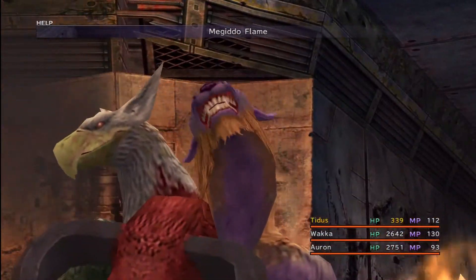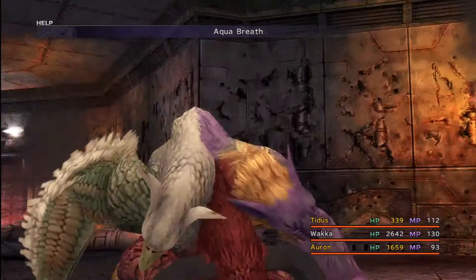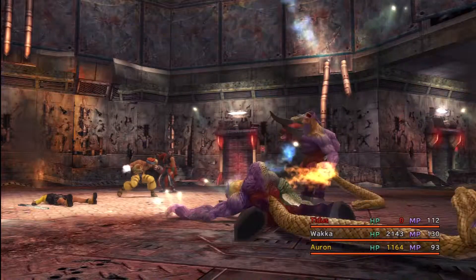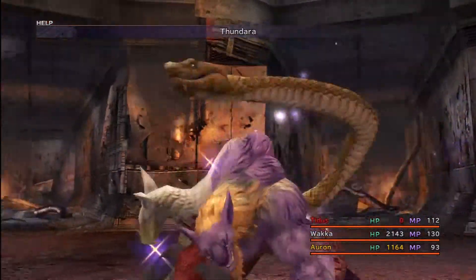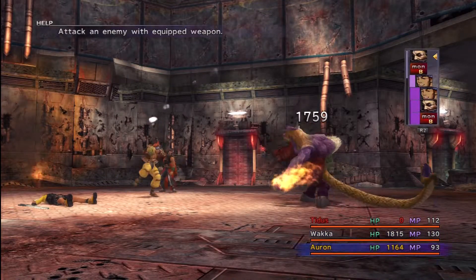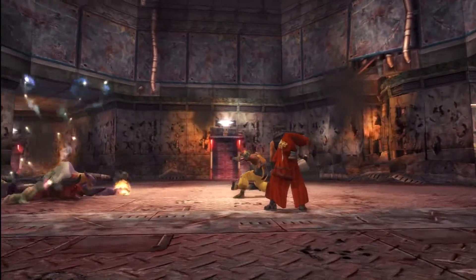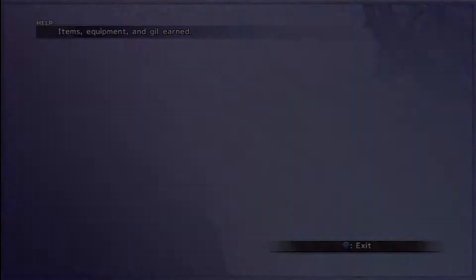How is that thing still alive? Oh, here's the Megiddo Flame. Bye, Tidus. Well, you're assuming it's going to hit Tidus. Oh, I thought that was the one that hit everybody. Nope, it's a single target spell for some reason. That one killed Tidus. That's okay — these two will own this guy. I don't know why these things have such high hit points. It's abnormally high for this point in the game. And there he goes with a crit hit — a 3,000 damage crit hit. That was kind of impressive.